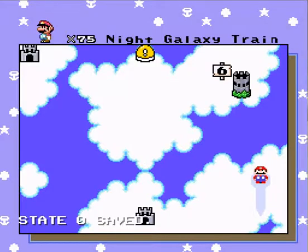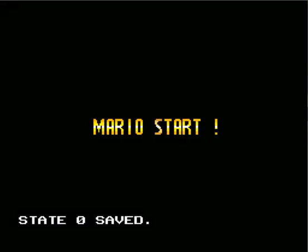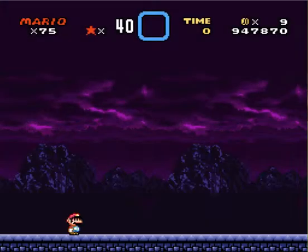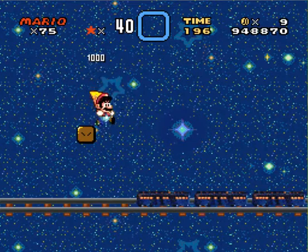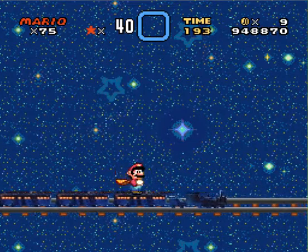Welcome back to Leo's Baseball Crafts, and we're heading towards the Night Galaxy Train. We get a free feather at the start of the line. Let's do it, go.